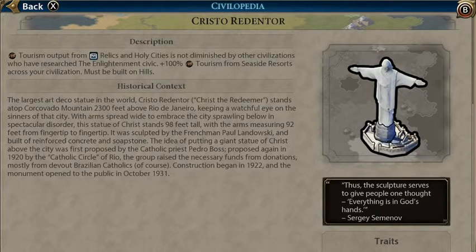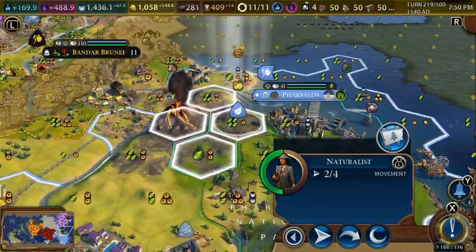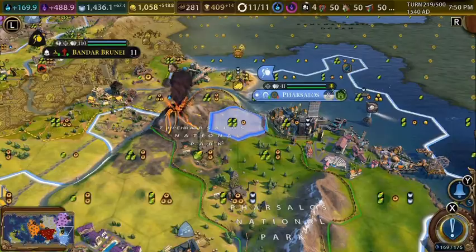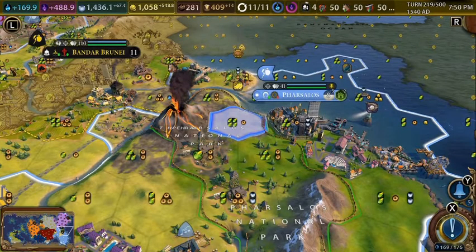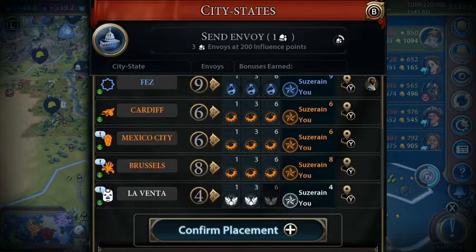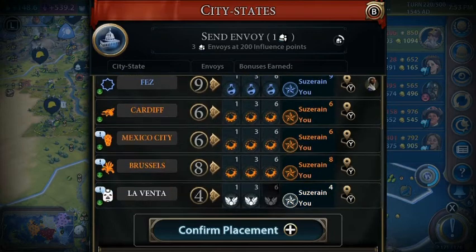We have to focus all of our builders onto building Seaside Resorts. We're gonna create a national park here — that's gonna give us some era score. We're up to 281 tourism per turn. Look at this: we have all of the city-states in the game. What a sight to see.